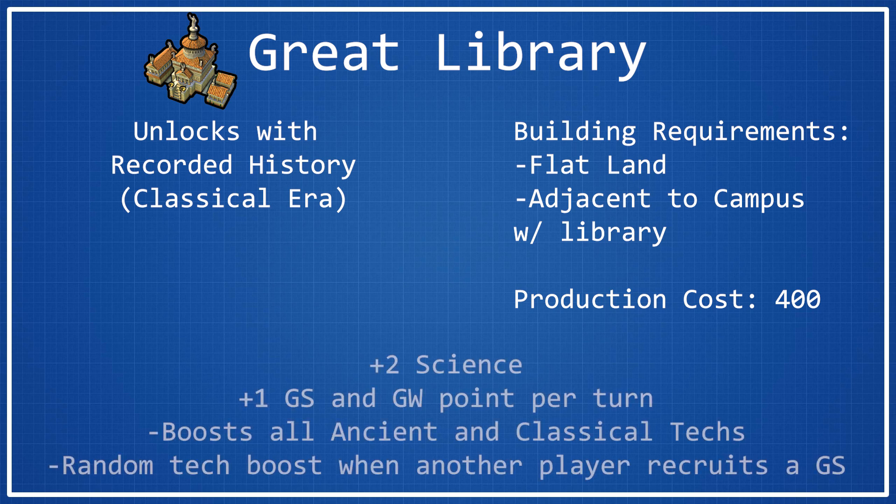Once placed, the Great Library provides plus two Science per turn to the city it's constructed in. You also gain plus one Great Scientist and Great Writer point per turn — though without Rise and Fall, you only get the Great Scientist point. It boosts all Ancient and Classical Era techs, and you receive a random tech boost whenever another player recruits a Great Scientist, which I believe is also Rise and Fall only. Additionally, you get plus two slots for Great Works of Writing.